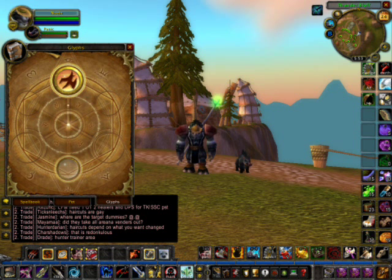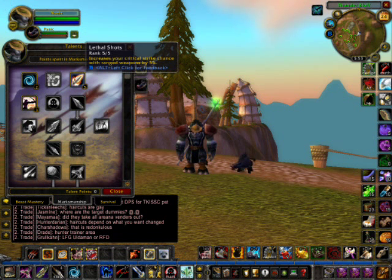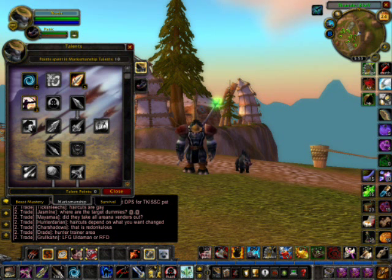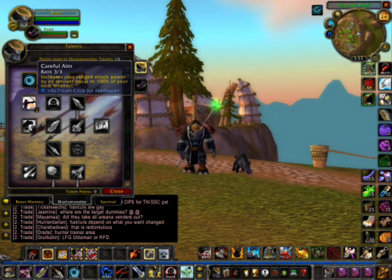My talent build on the PTR is Lethal Shots 5, Improved Concussive Shot 2, which increases the daze effect of Concussive by 2 seconds, equaling up to 6 seconds. And Carefully Aim, which does something about attack power and intellect. I'm not a rocket scientist, so I don't understand that.